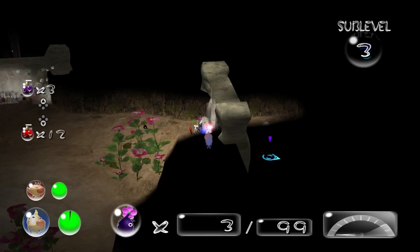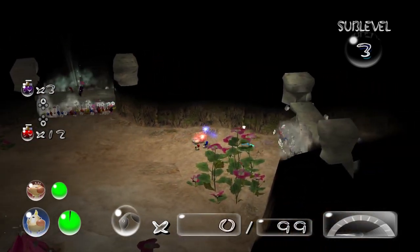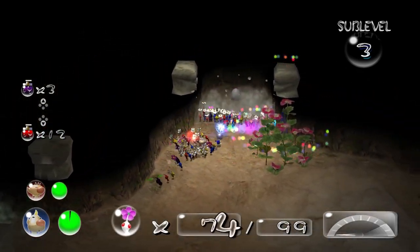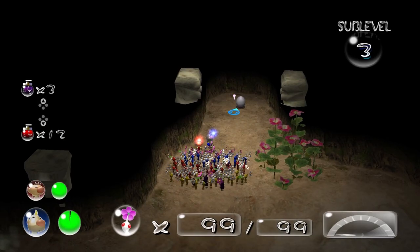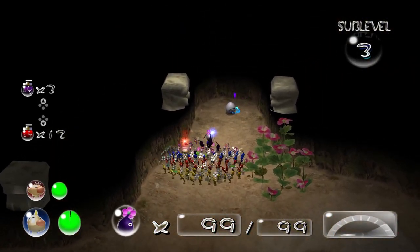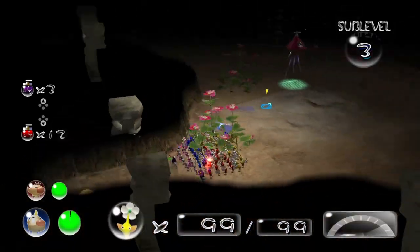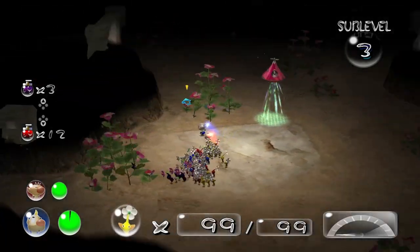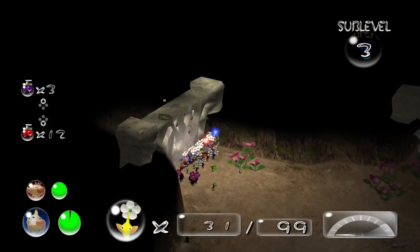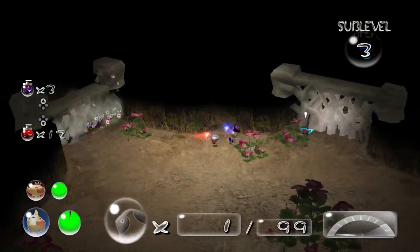We're gonna get all Pikmin on there. There's no way to go back and forth with the Pikmin switching in this version for some reason — unless there is, but I'm doing something wrong. I can only hold the throw Pikmin button and then press the R trigger on my Switch Joy-Con.